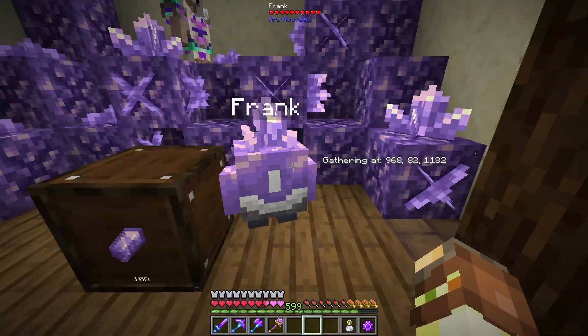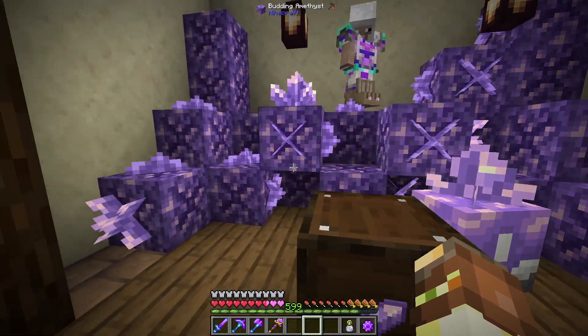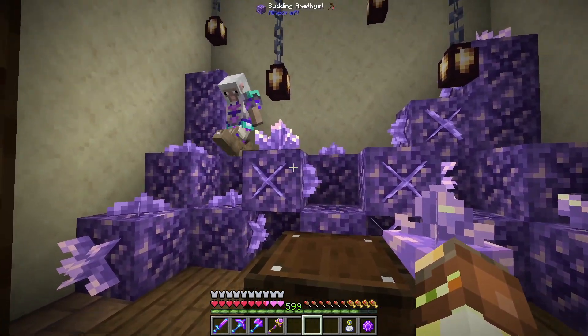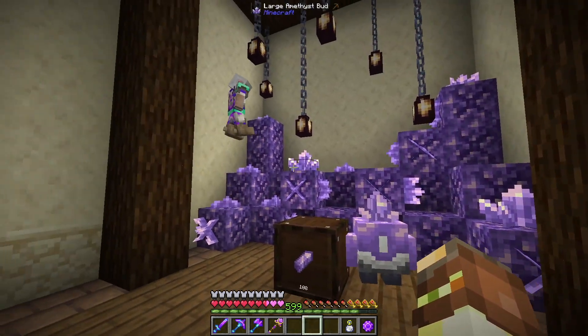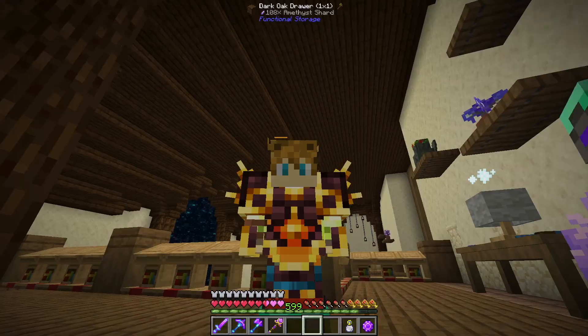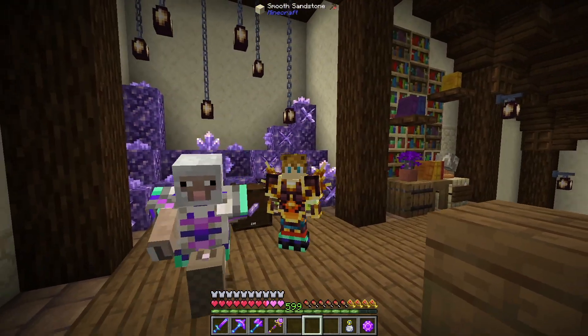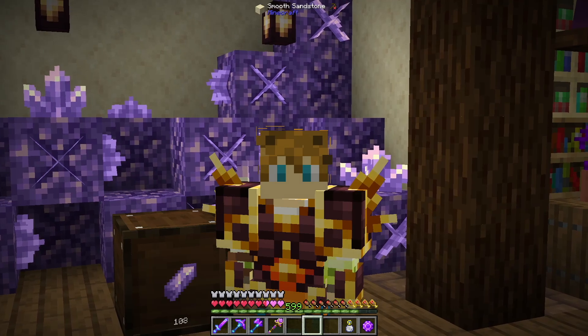We also figured out that the golems will transform the amethyst blocks that we set down here into the actual budding amethysts. So now they've basically converted all of these, and they're farming them quite a bit more efficiently. Efficiently in the sense of as fast as these guys work and as fast as the crystals will actually grow, which is very, very slow.